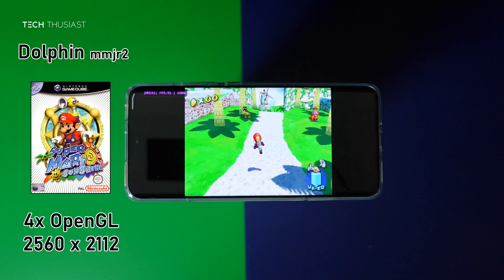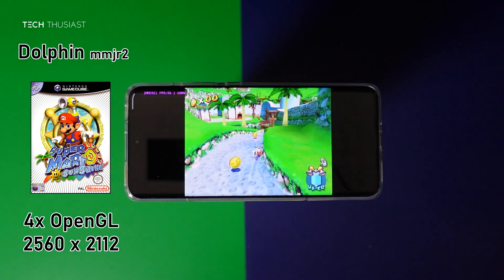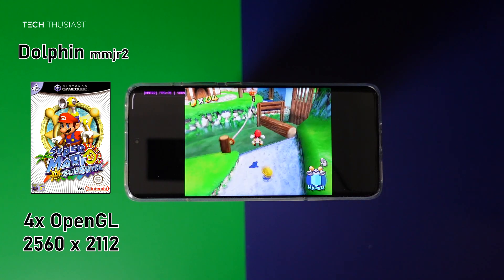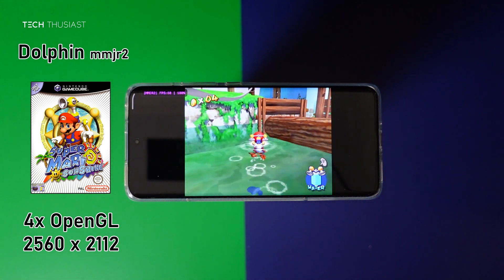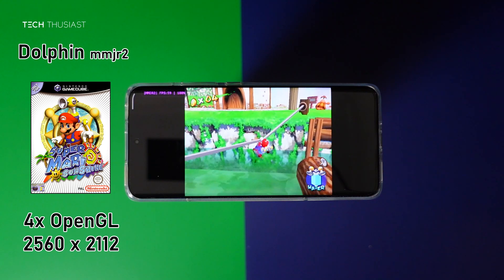Using the same emulator we are on Super Mario Sunshine, and I am using a 60 FPS hack. As you can see the gameplay is very fluid, maybe a bit too fast, and this is running at 4x internal resolution with practically no slowdowns.